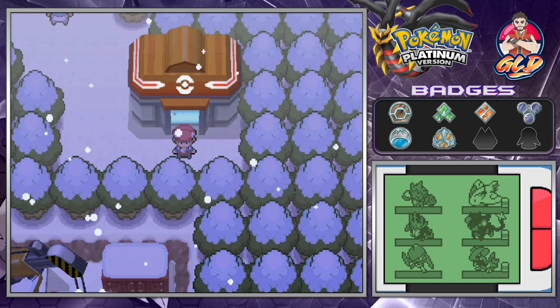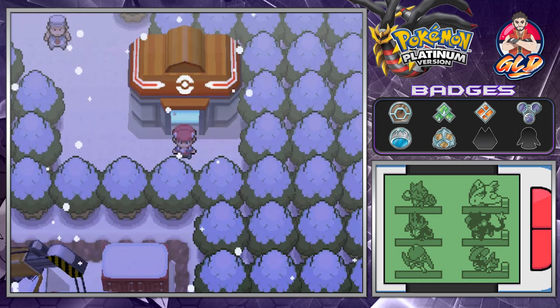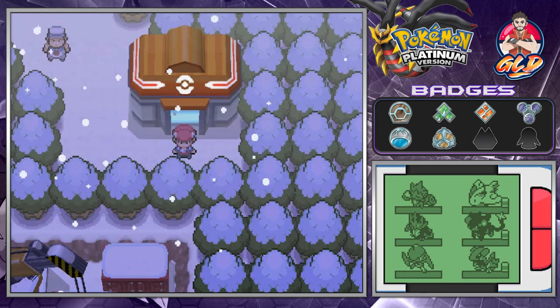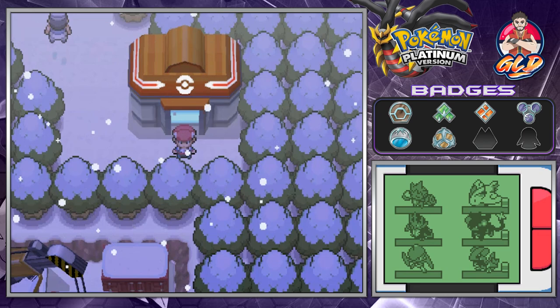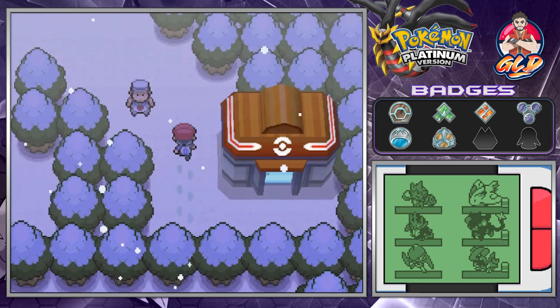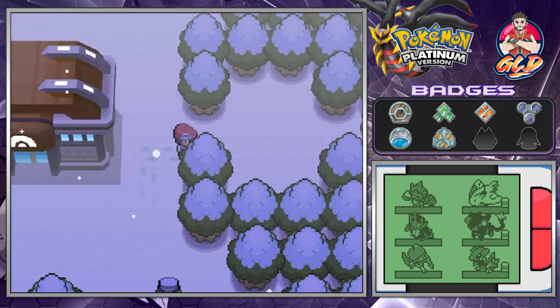What's up guys, it's me your host Draven, and welcome to another episode of our Pokémon Platinum walkthrough. In our last episode we went through a literal blizzard to get here to Snowpoint City, and in this episode we're going to be going for our seventh badge — yes guys, 23 episodes, seven badges.